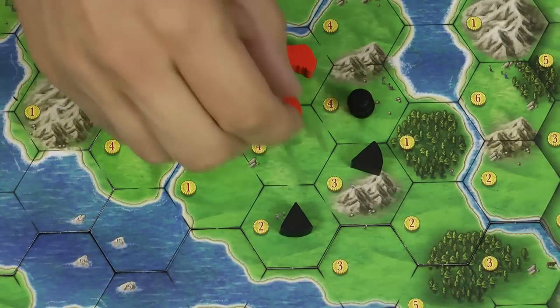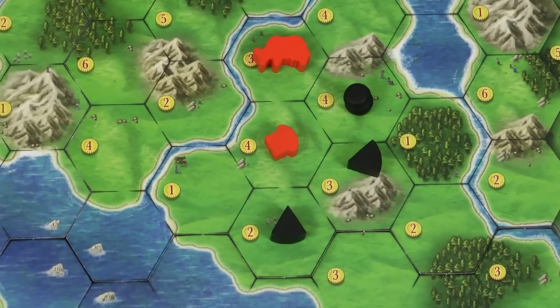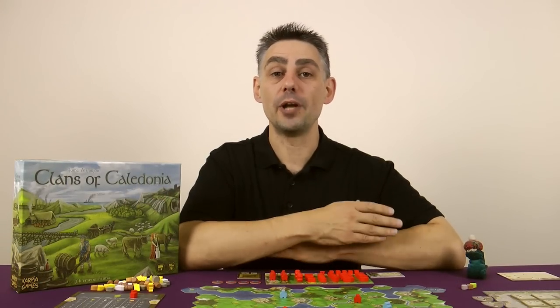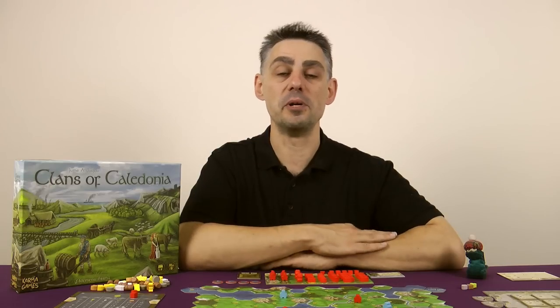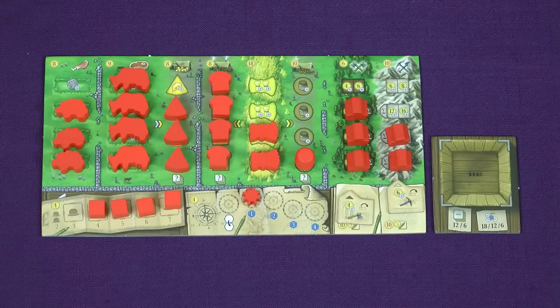If you expand into a space that is neighboring multiple units of other players, you can use the neighborhood bonus of each of those units, assuming you have enough merchants available. So if you placed a unit here for example, you could buy up to three cheese and three whiskey, as long as you've got the available merchants. Remember that this is a one-time bonus only, done at the point where you expand next to another player's unit — it's not a permanent ability that you can use during the game.